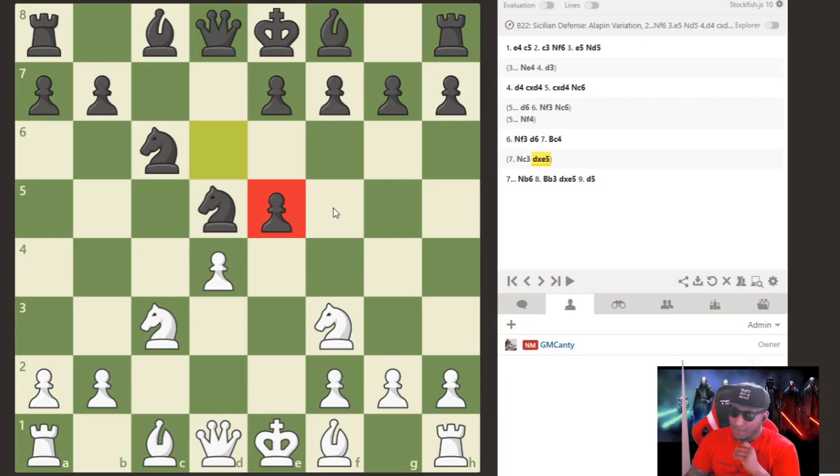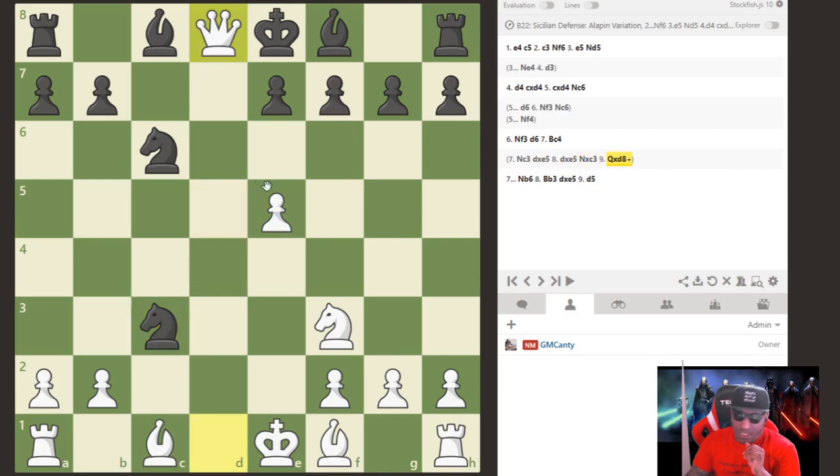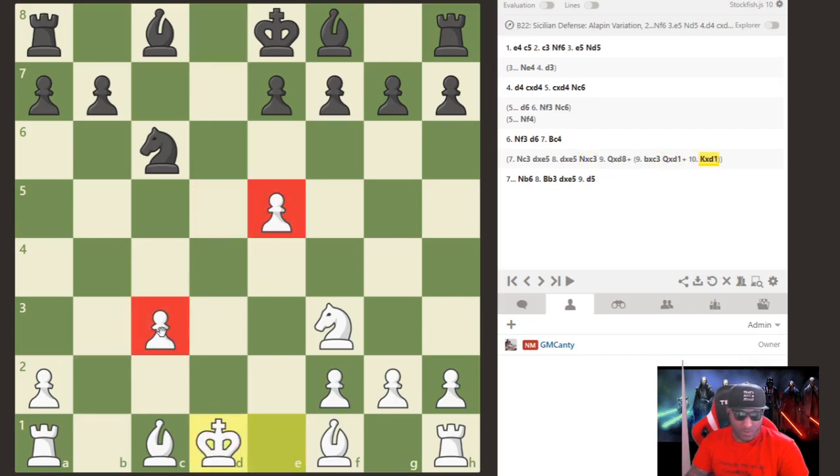Pawn takes pawn — this is usually the boring line. I actually got this position over the board versus International Master Keaton Kiewra from California, who played in the Chicago Open. After pawn takes, knight takes c3. Looking at this: if I just take with my knight, I can't castle, and I have a weird pawn structure with isolated pawns. So we have to capture with the queen first — queen takes d8 check.